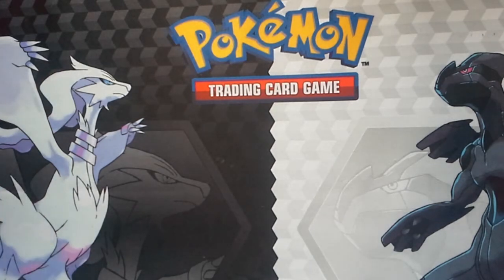I'll give away codes from X and Y all the way down to Primal Clash, because those are all the codes I have. The sets go: X, Y, Flashfire, Furious Fists, and then Phantom Forces. I don't know if I have a Phantom Forces booster pack — yep, I sure do.